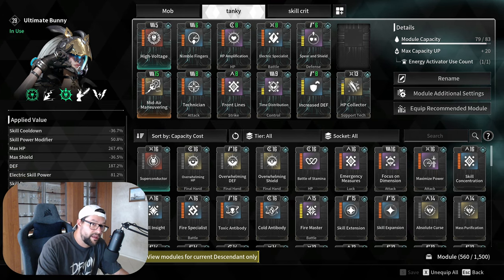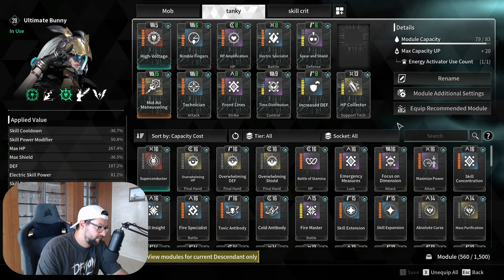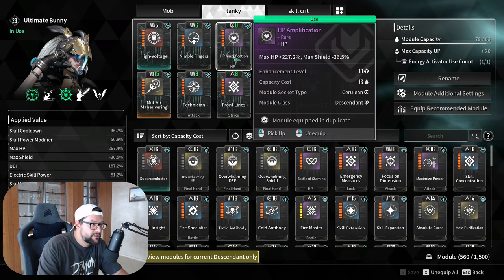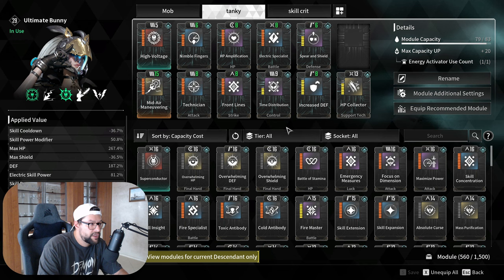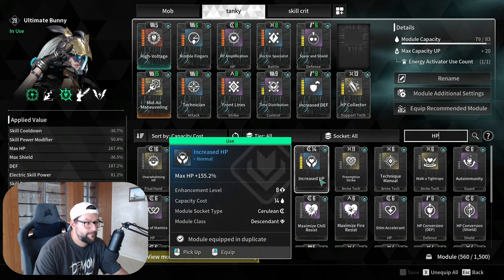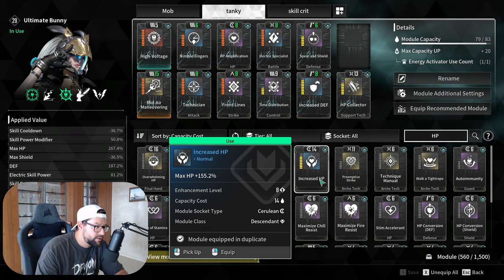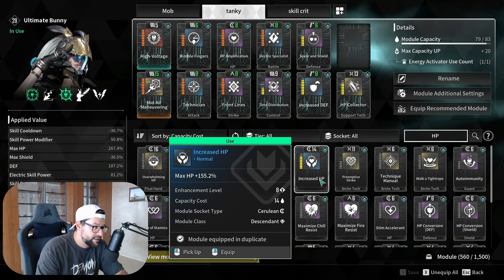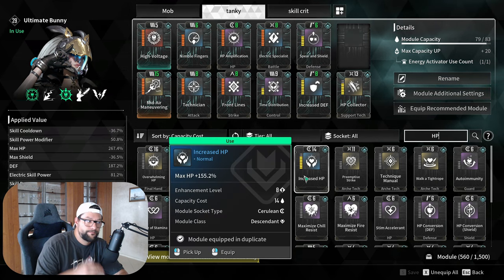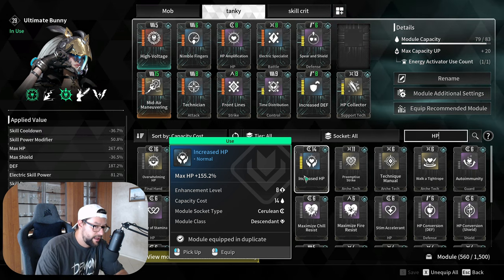The first category is mods that give you survivability. These mods are universal — they're used in almost every single build if you want to keep your descendant alive. Those are the HP mods. There are a few options: if you search for HP, the very first and cheapest option is Increased HP, which you'll likely get very early in the game before you get HP Amplification.